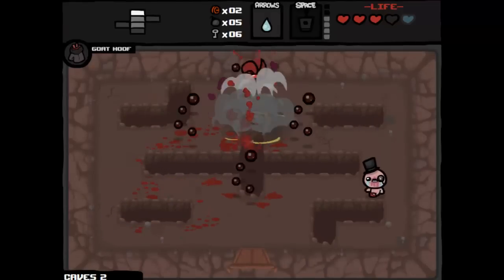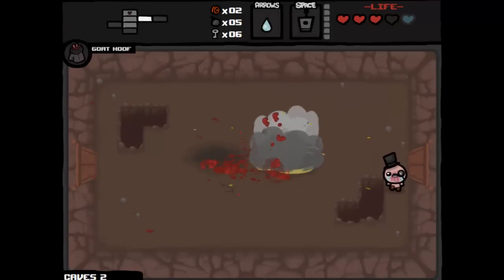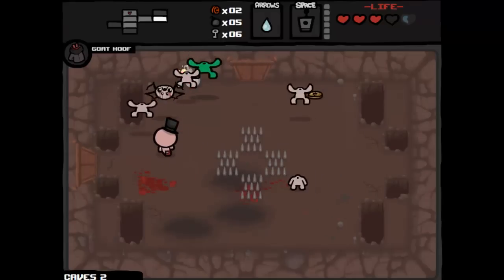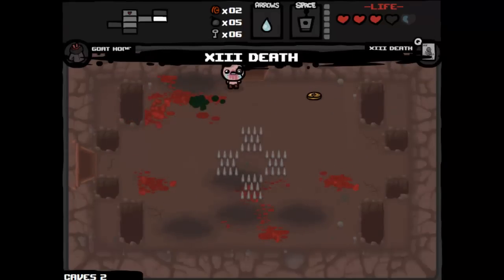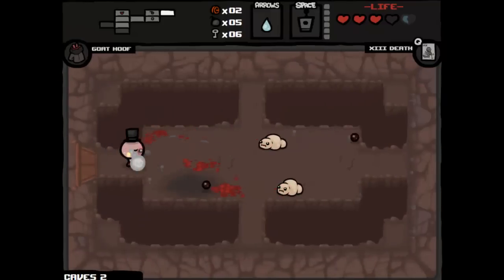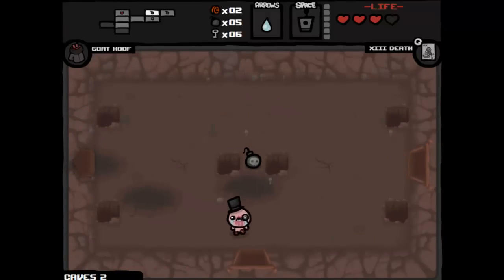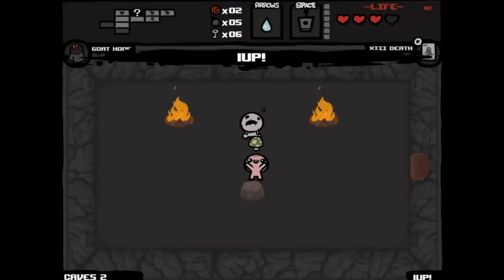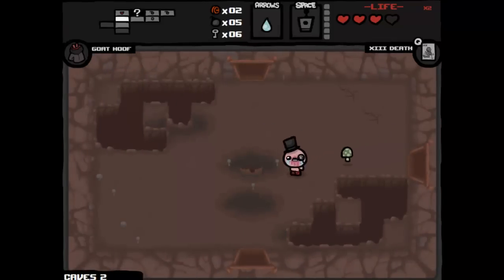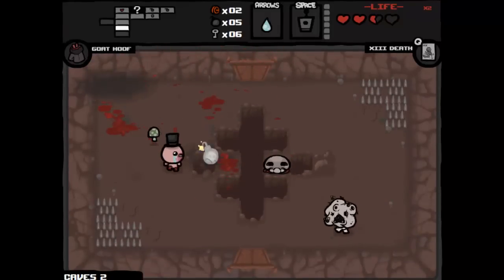These guys are hard. We have four minutes left — work with me. I want to get another boss in before I leave. Oh my god, this could be the end my friends. These rooms like this are not pleasant at all — you can just get mobbed. There are things called tarot cards in the game which do special effects, like Death which will damage the boss. I almost blew myself up. There could be a secret room there — yep, there is — and we get a One Up! So if we die we have an extra life and can respawn. If you die you lose everything — all your stats and items.